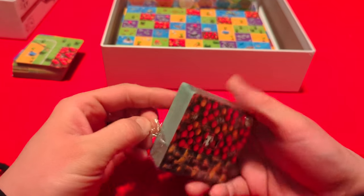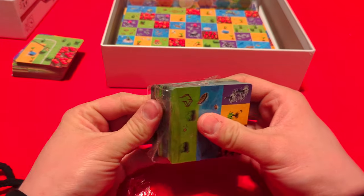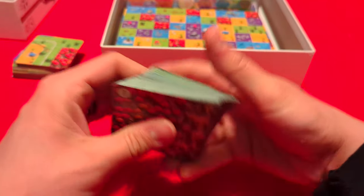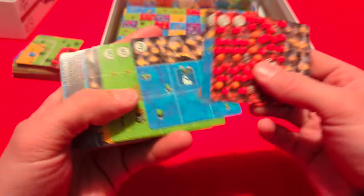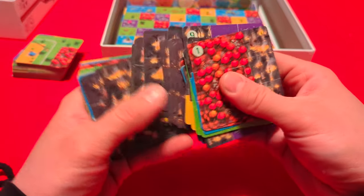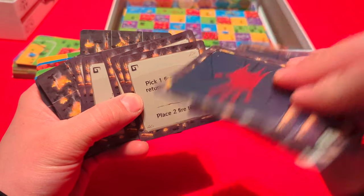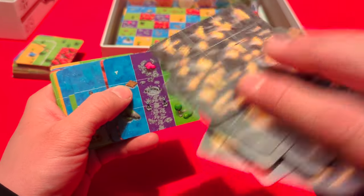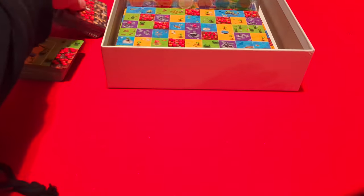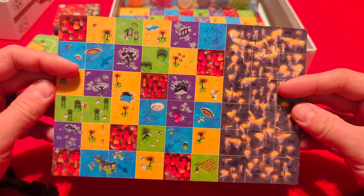This is the deluxe edition — it comes with the miniatures, so you don't have to use the little cat meeples. These all have spots to place cats. There are also some fire tiles and cards that have words on them — they have a hand of fish on them. Not 100% sure on all the cards but there are boards as well.